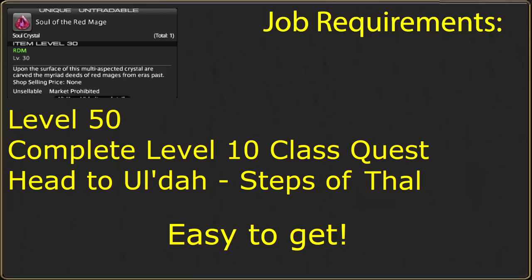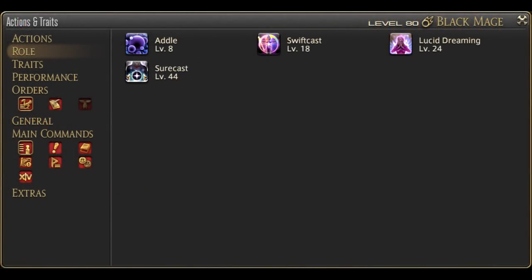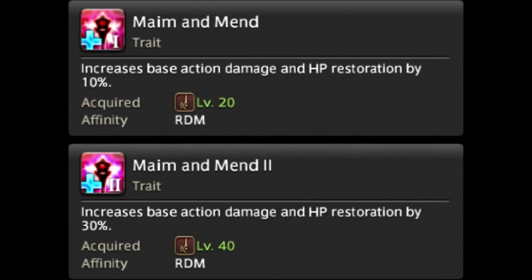Upon becoming Red Mage, you have a large list of skills to begin with. To start, you have an entire set of Mage role actions. Be sure to find places for these with all of your Red Mage skills, and check the Mage DPS role actions guide in the description if you need an in-depth look. At level 20 and level 40, Maim and Mend 1 and 2 boost your output by 10% then 30%, and you won't notice them at all.